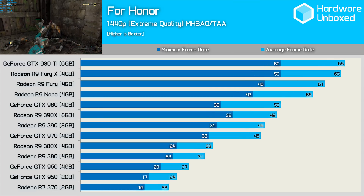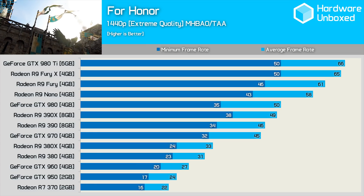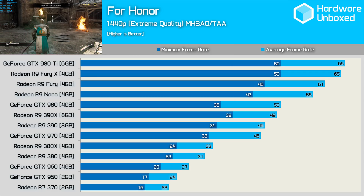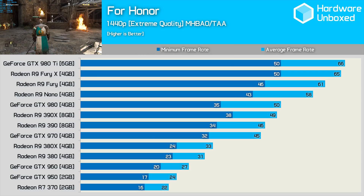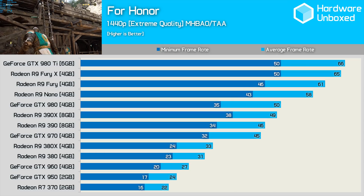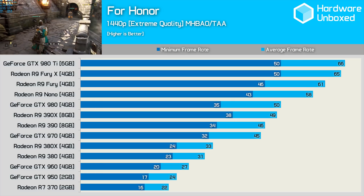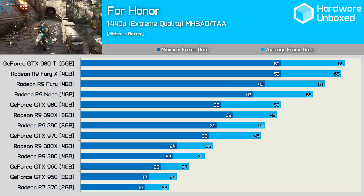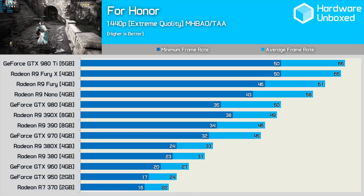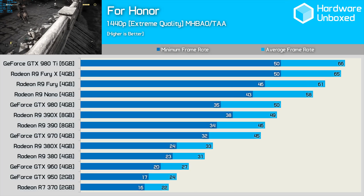Moving to 1440p, the Fury X gets on just fine working within one fps of the GTX 980 Ti while matching its 50 fps minimum. The Nano also pulls well ahead of the GTX 980 here. Once again the GTX 970 and R9 390 are locked in a heated battle and both are just able to deliver playable performance at 1440p. Beyond that gamers will be reaching for the high or medium quality presets, and those running an R9 370 or slower might be directing their browser towards Amazon for an upgrade.